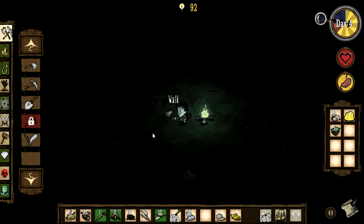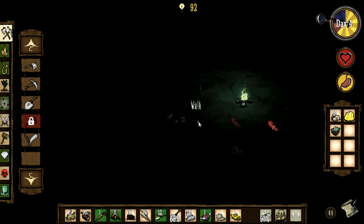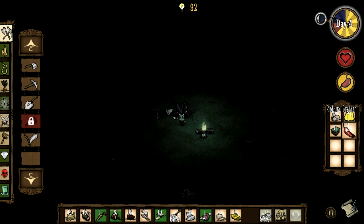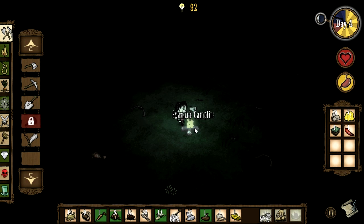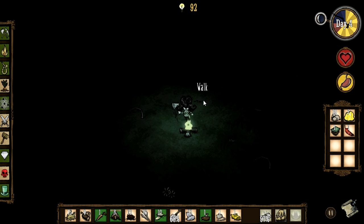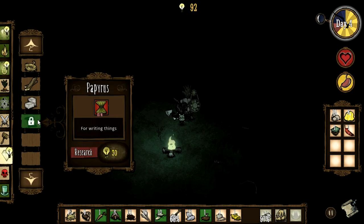Did that bird seriously just sit there while I whacked it around the head with an axe? We've got a red bird feather and a morsel of meat. I'm assuming that meat will probably go off fairly quickly. Just add one more log and then after that we can just stand here. Seeing as we've got seven gold, we might as well put down a science machine.